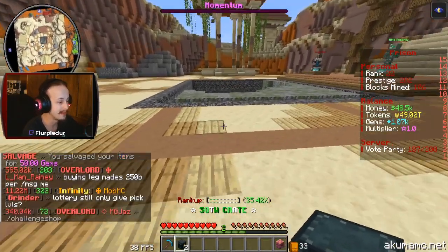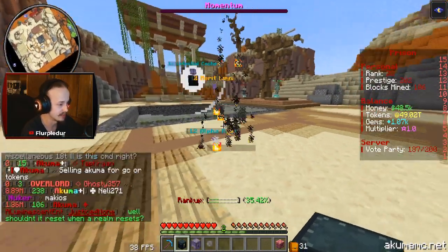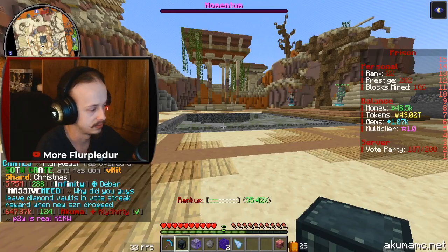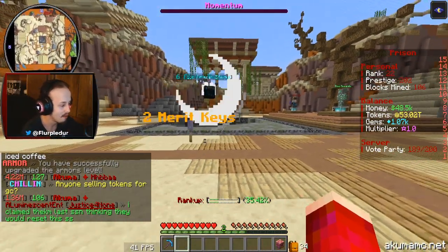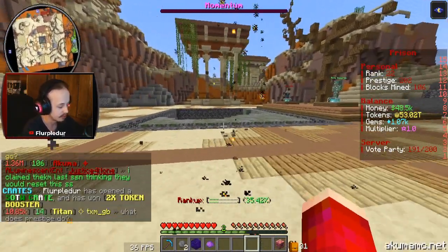Let's get into opening the start of the world crates — these are insane. We got a bunch of things there, and we got ourselves a kit unlocked, which I don't need. Start of the world crate number two — let's see what we get. Hopefully something good. We get ourselves a gem soaking booster — I'll take it.